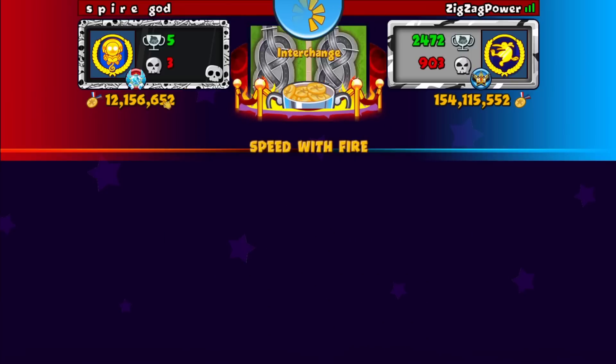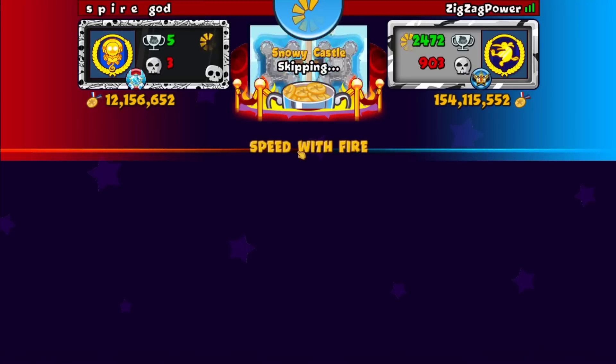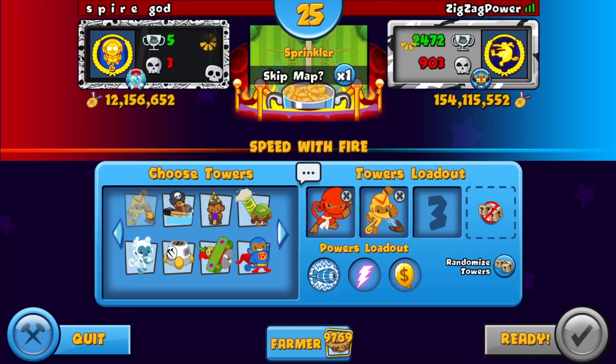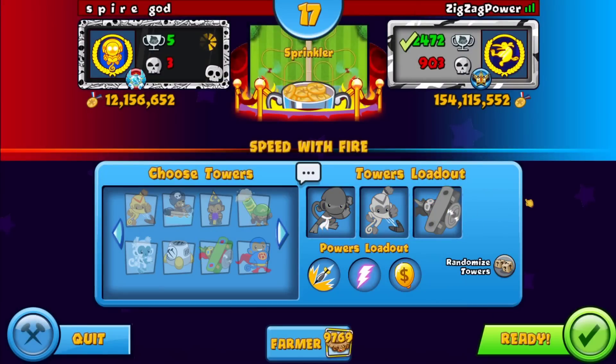This is an interesting one — this guy's name is Spire God. He's global five, prestige two, meaning he's obviously a grinder. We're playing on the new map. I think ninja, boomer, ace is probably gonna work really really well, then with damage boost — let's see what we can pull off on Sprinkler.